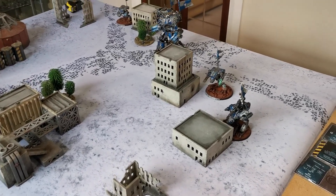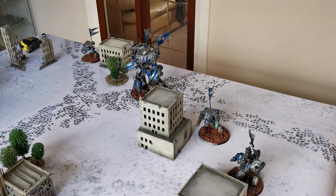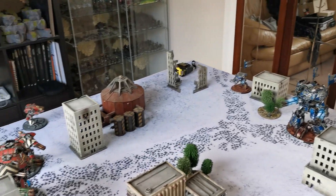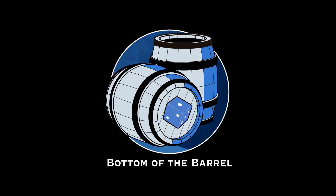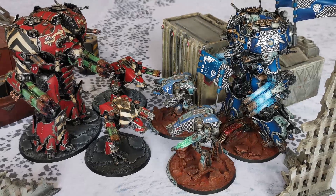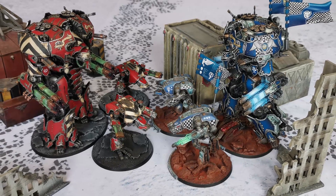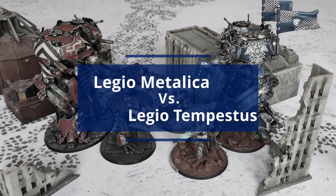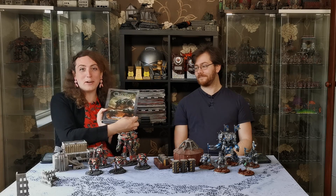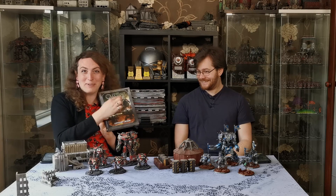Join us today on the channel where we have a matched play game with the Legio Tempestus against the Legio Metallica. As has been pointed out, I do in fact have the front cover of the Loyalist book with one master and two warhounds.